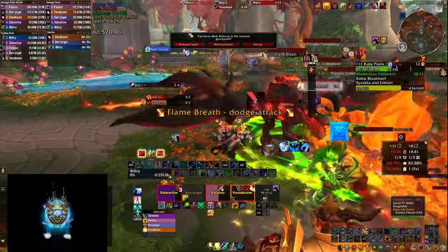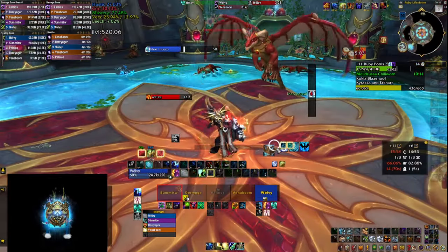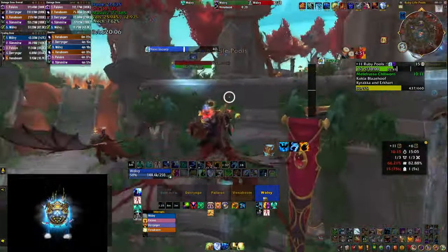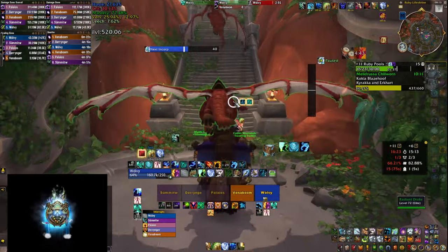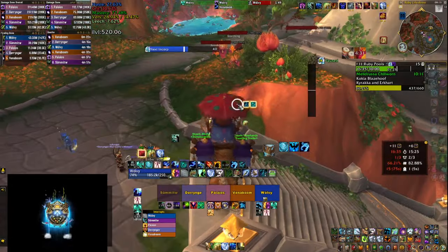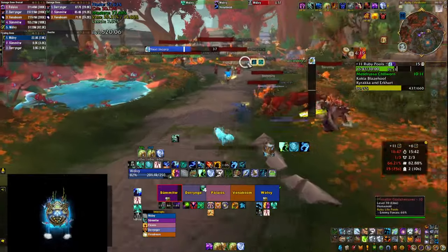As a healer you'll be pressing all your buttons here, and it's up to your tank to be careful — if they pull the next pack without enough CC for Flame Dance that's a wipe. On Tyrannical keys especially, make sure you have at least one cooldown going into the next boss as it's an intensive healing fight. Don't hesitate to use cooldowns on the packs on Fortified weeks since that's the hardest part of the dungeon. The tank frustrated me by rushing forward before the Destroyer died, but we actually managed to time the key.